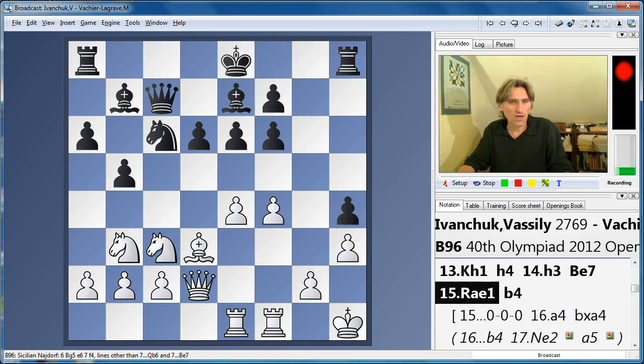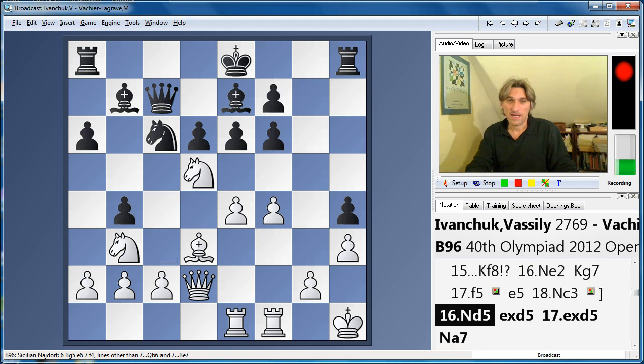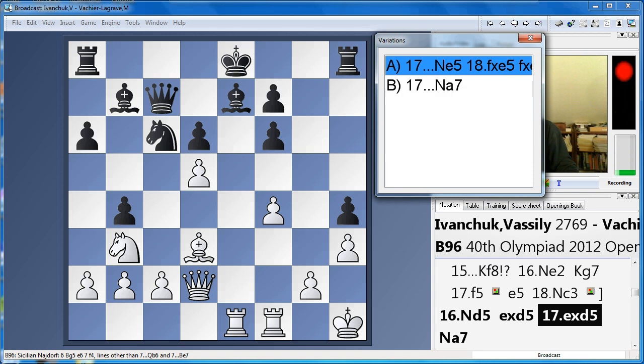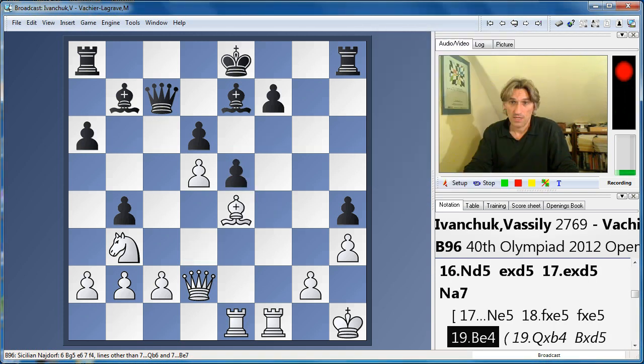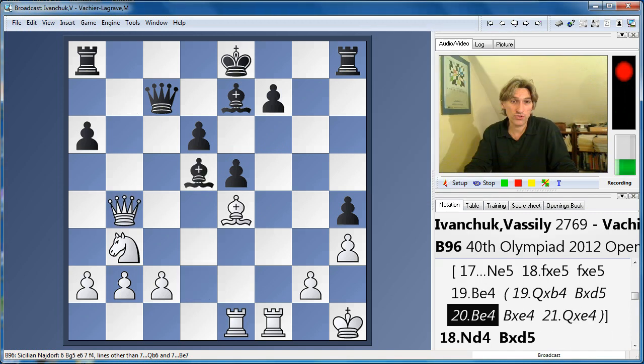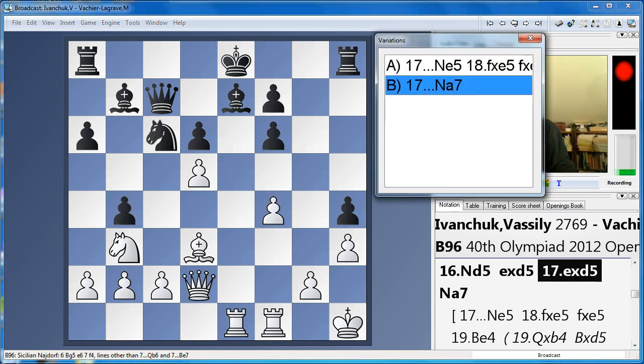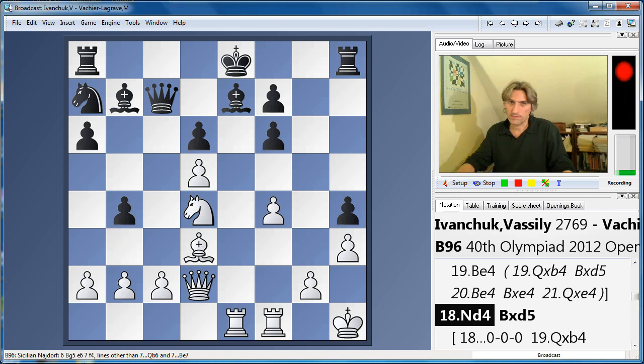Vachier-Lagrave did neither of those moves — he played b4. This is provocative in the extreme. If the knight goes to the side or backwards, perhaps black has achieved something. But Ivanchuk, not a man who is afraid of complications and not afraid to seize the initiative, sacrificed the knight on d5 in this classic manner for the Sicilian. That drives the knight back. Black could give the piece back straight away, but white has a huge positional advantage. Vachier-Lagrave brings the knight back to a7 — not bad. And now the knight swings in to f5. Having got rid of the pawn, the f5 square is available for the knight, and black's king has enormous problems.